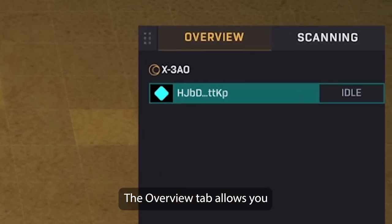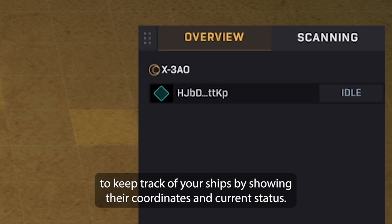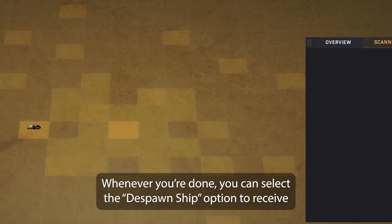The overview tab allows you to keep track of your ships by showing their coordinates and current status. The scanning tab will show you what rewards you and your fellow testers are receiving.